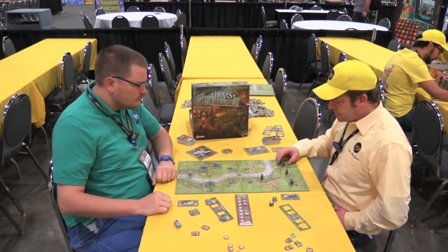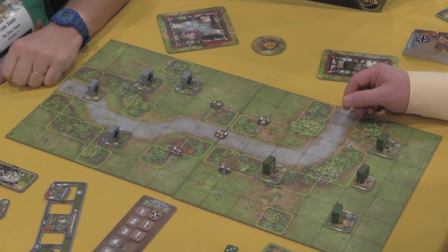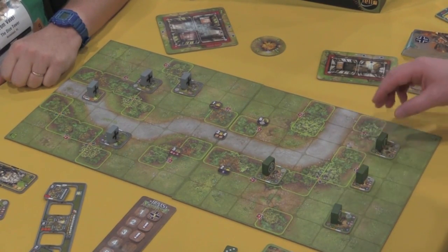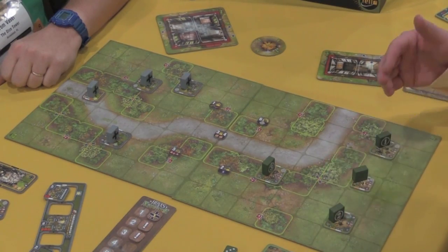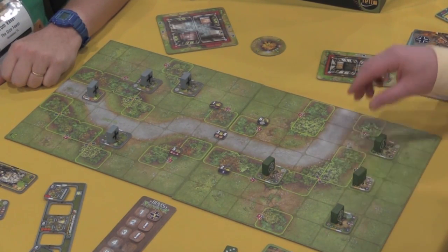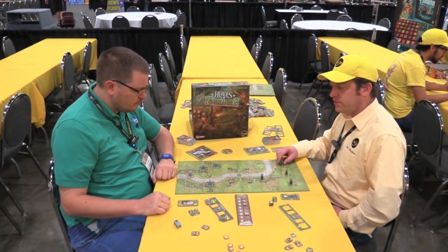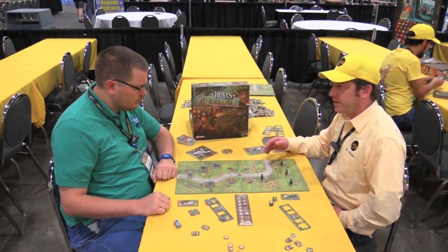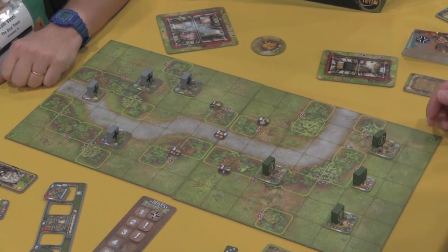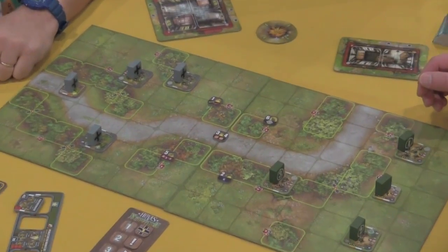So it's a small tactical system where you have different units or squads associated with the American side and with the German side. You can move all of your units each turn, which is a really nice feature. Some units can be activated via order tiles placed secretly from your opponent, and they activate units in sequence. There's also a bluff tile for each side to keep some mystery as to which units are going to be firing or moving. Units with an order assigned can move and fire first, and then there's a resupply phase at the end where any units that didn't move or fire may move only — so every unit is able to move every turn.